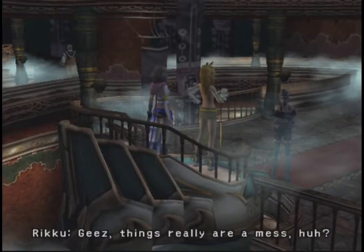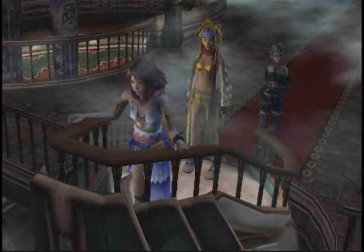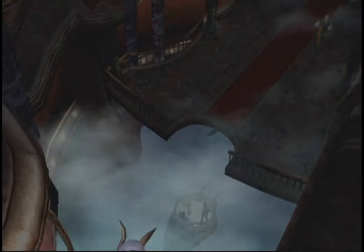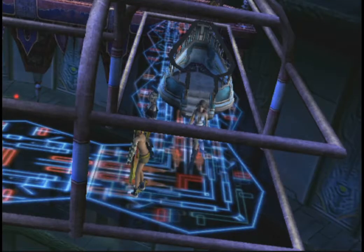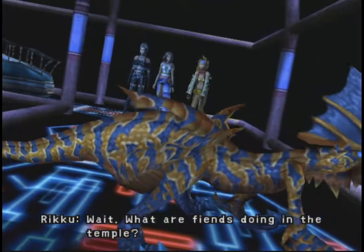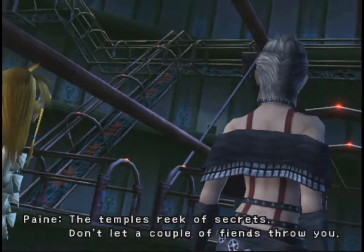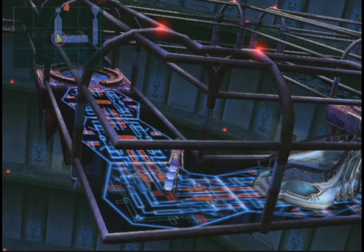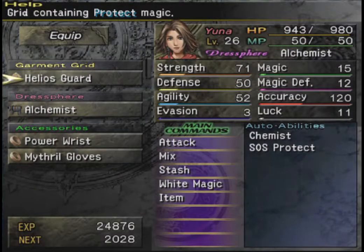Hopefully we'll get somewhere we need to be. Things really are a mess. No — what are fiends doing in the temple? The temple reeks of secrets. Don't let a couple of fiends throw you. Fortunately it's not as bad as it was in the last game. Well, there are fiends here, so I guess I'd better reset my equipment and all that stuff. I'll be right back.